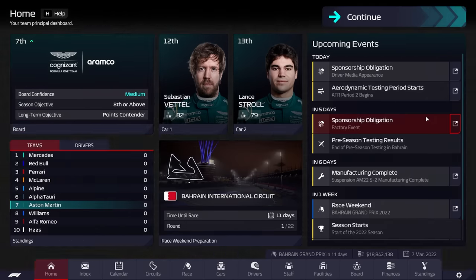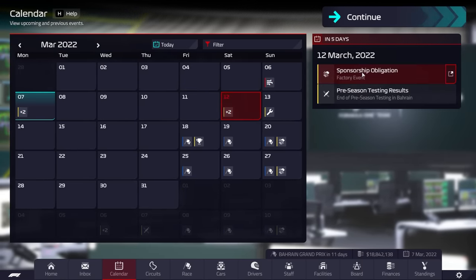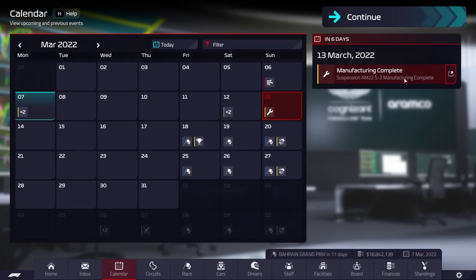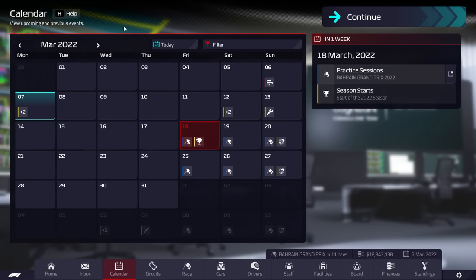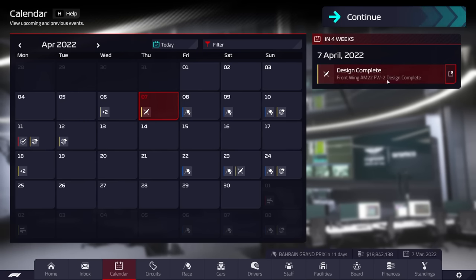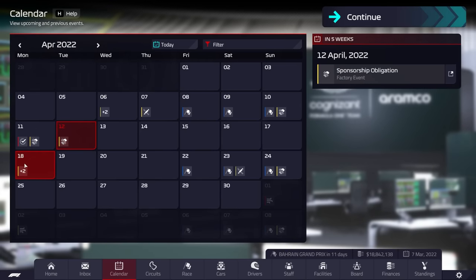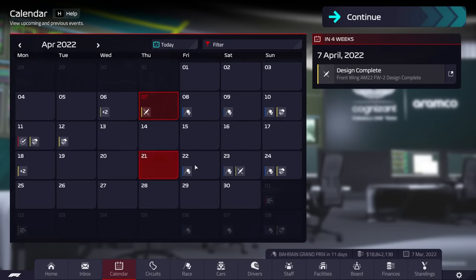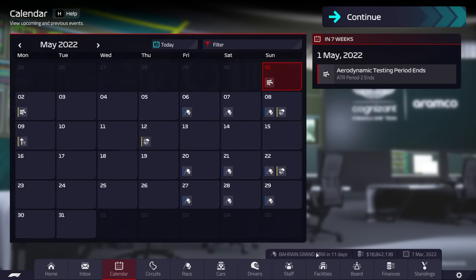Let's head back to the main menu and check the calendar. We have the sponsorship obligation today, pre-season testing results, and we've manufactured the suspension. Then it's the 18th of March where the season begins. Our underfloor upgrade design completes there — but it won't be in place straight away as we'll need to manufacture it. The new front wing should be in place for Imola, and the new floor should be in place for Miami. Very interesting — right, let's continue and see what happens.